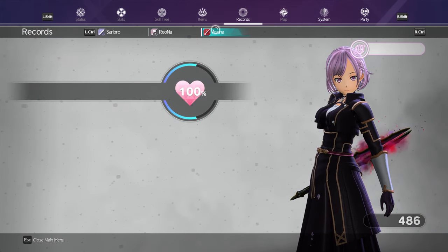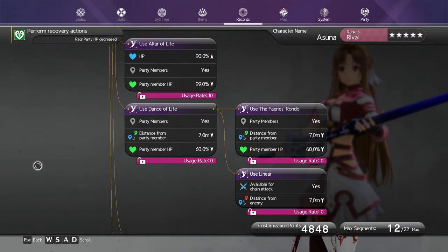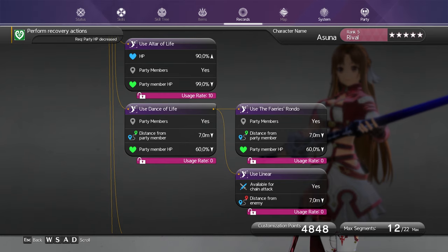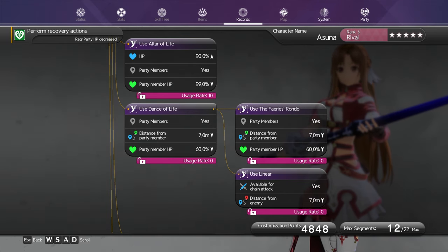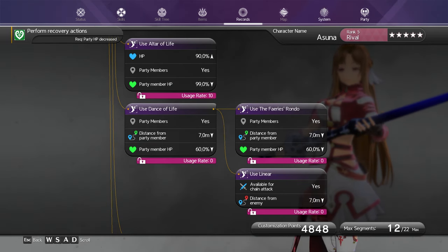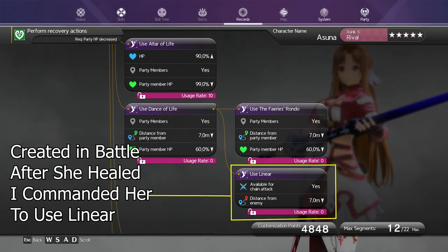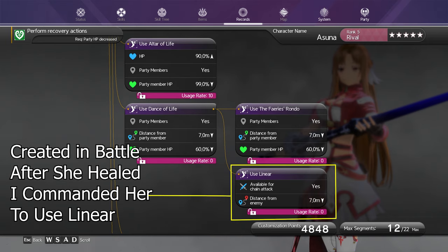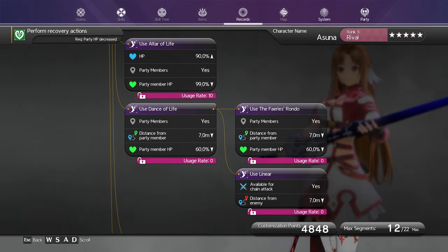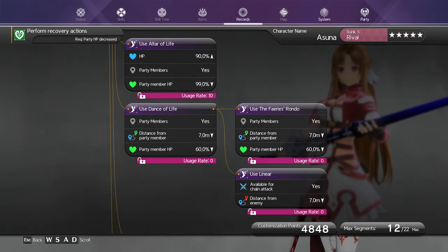Next for customization is locking and graying out. If you select an instruction, you have the option to remove the segment, lock it, or gray it out. Removing is self-explanatory. Locking ensures nothing else happens to that segment, such as another branch starting from it. This happens when your AI partner follows all the right steps but you manually tell them to execute a different skill in battle — that gets recorded as a branch. I recommend locking good instruction sets and moving on to the next ones you want.